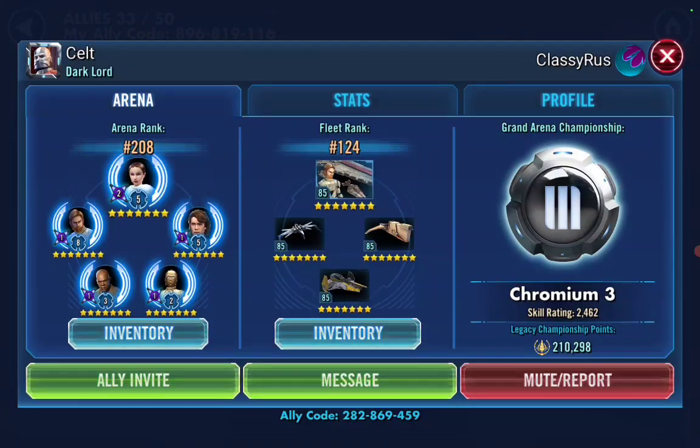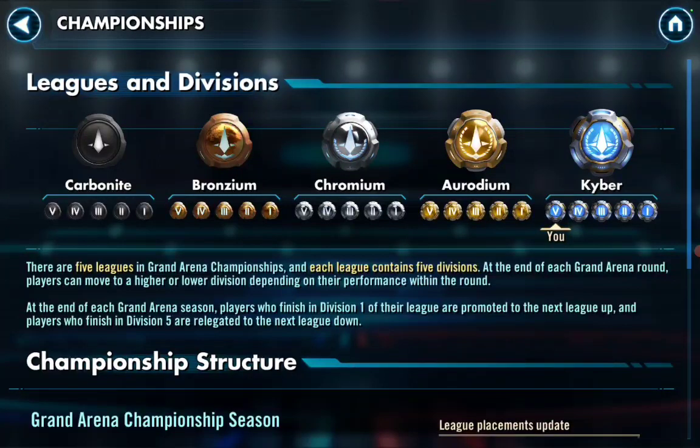Alright, what's going on Sith friends, Dark Kimchi here. Next off of the roster review list we've got Celt. He said there's no meaning to his in-game name — just something that sounded cool but not too cheesy. He's in Chromium 3. We know this is where the game changes; you gotta have four relics. It is still fun, and it's not too early to prepare for Kyber.